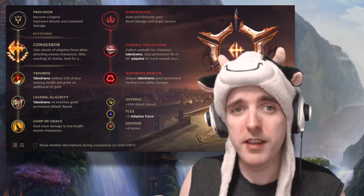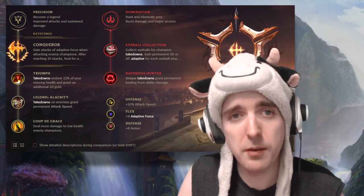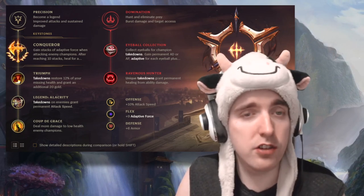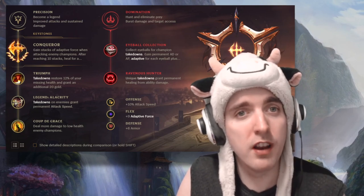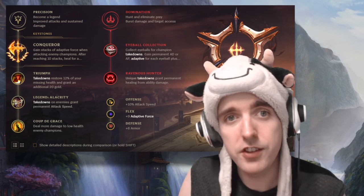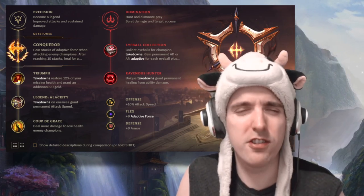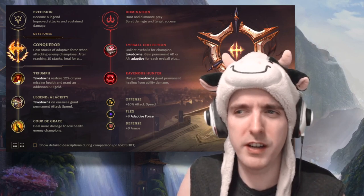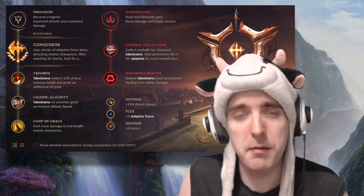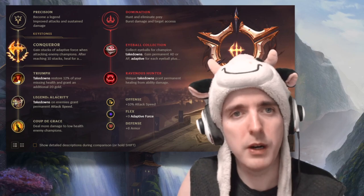Nimbus Cloak has the extra move speed, which is something Yi really wants if you're not buying boots — and I tend to skip boots. I think it's okay, but Ravenous is just more important. You can bring it if you want to have some fun, try it out and see if you like it. As for a secondary with Nimbus Cloak, I don't think it matters much. Some people bring Celerity — I don't know how good Celerity is right now, but maybe it's good for you. Transcendence is also something you can look at bringing.